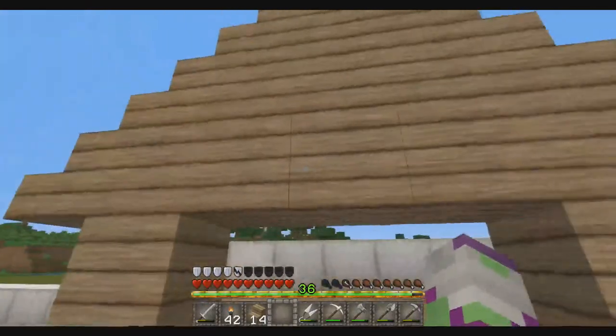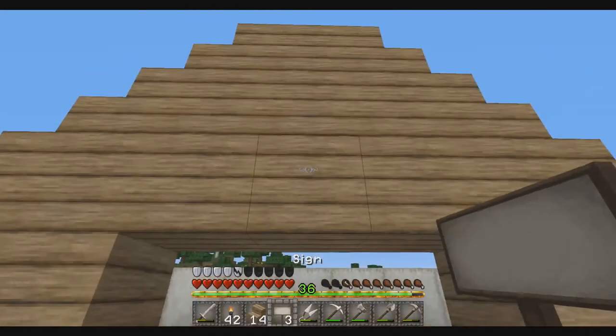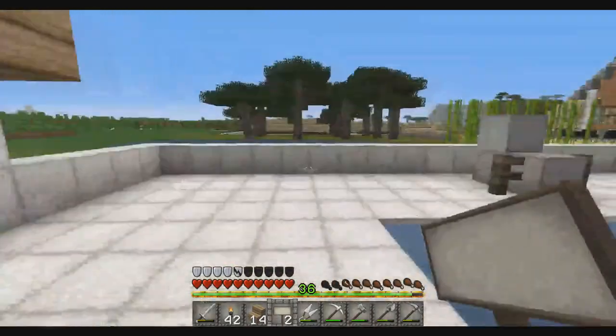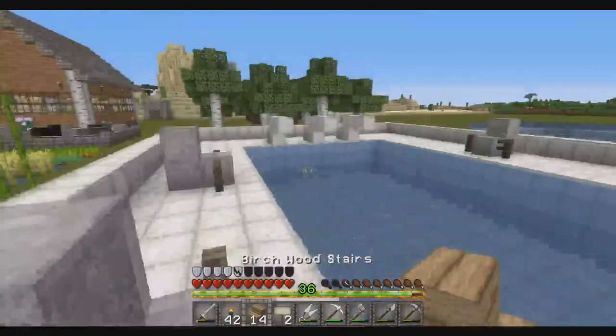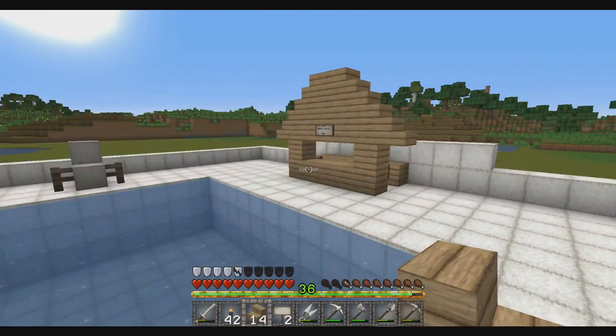I'm going to make a little sign here so people know what it is. Here you can buy cold beverages — for how much? It's pretty expensive down at the pool. I'm going to make it four dollars. So here you can buy cold beverages for four dollars! And that's the mini bar.